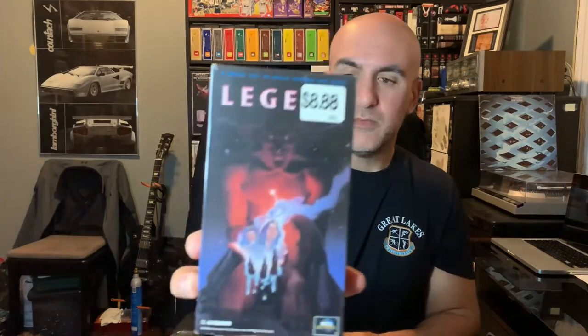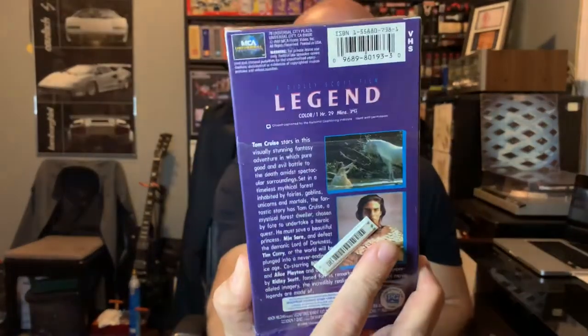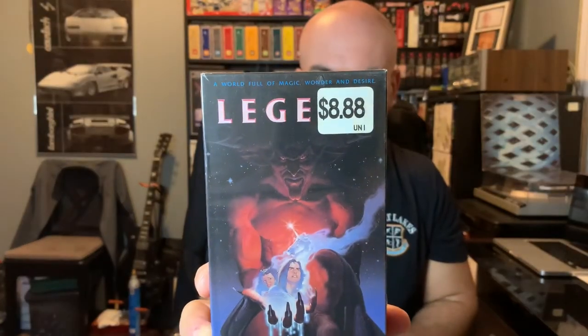This is the one I think I might already have sealed — Legend, with a little bit of Tom Cruise action. It's been a long time since I've seen this one. The girl in it — Mia Sara, right — Ferris Bueller's girlfriend. It's been a long time since I've seen this one and it still has the plastic wrap on it.